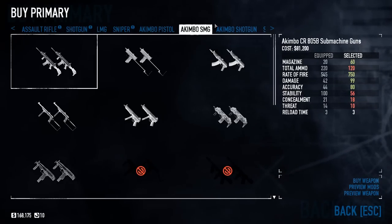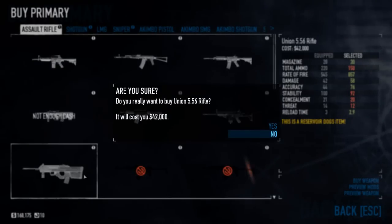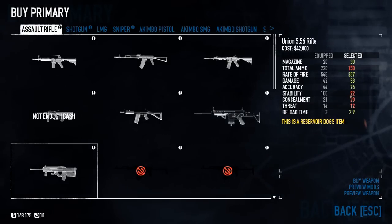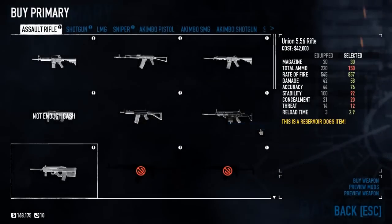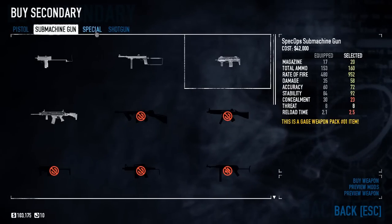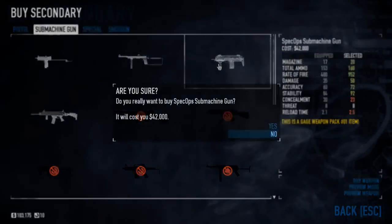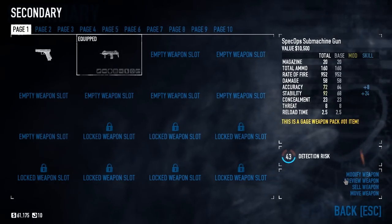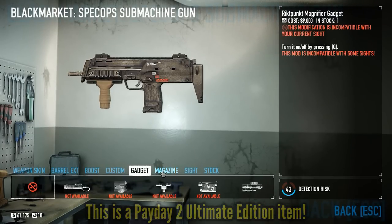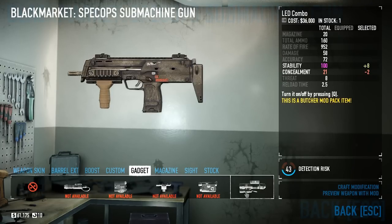For a primary assault rifle, I highly recommend the Union 5.56. It's stronger and faster than the AM car that you start off with, and you'll be able to keep firing at longer ranges and stay on target easier. This is one of my favorite assault rifles in the game, even at level 100. For secondary weapons, the game starts you off with the Shimano 88 pistol — I have no problem with it, but I'll take the Spec Ops submachine gun instead. SMGs are very much like the AM car and the Union: fully automatic, usually low damage with deep ammo reserves. The weaker end of pistols are similar but usually not fully automatic.